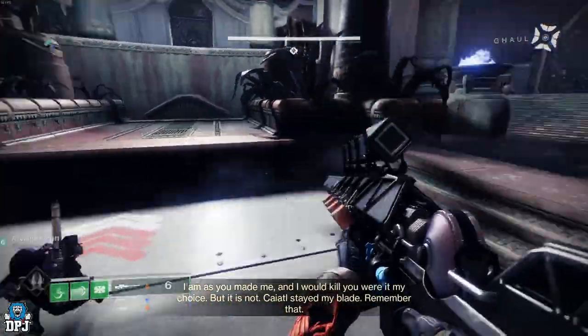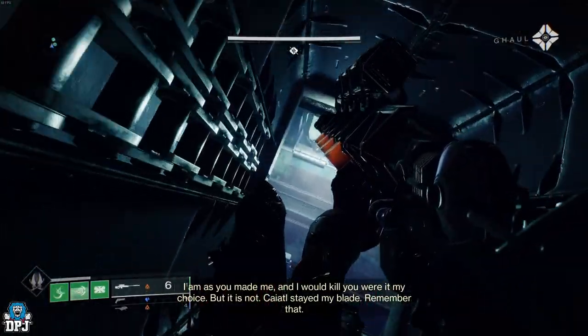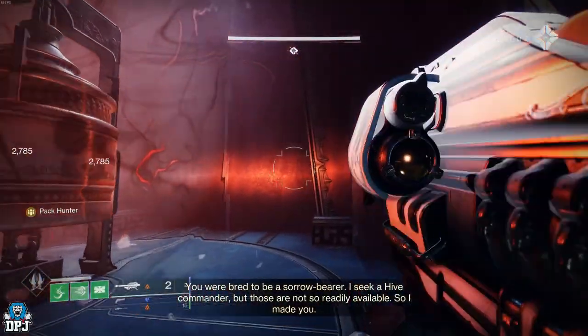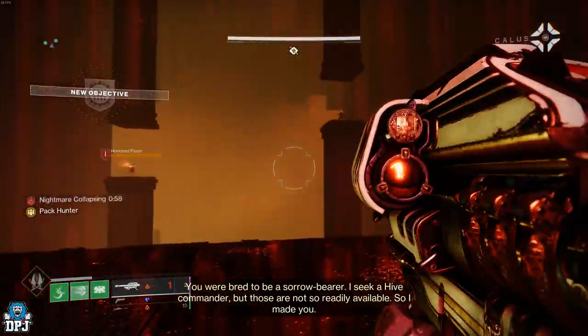When you're actually at the boss encounter, to start the encounter you shoot the glowy, lighty bell thingy. It starts the encounter and sends you to that different realm. Then you want to turn around and take out the two scions — the two snipers — because they can just be a pain.